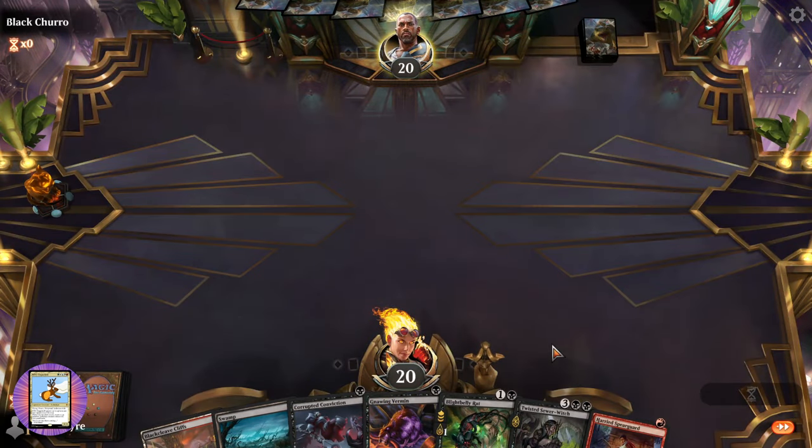If only we had the mana to pay for it — oh well, I don't think it's going to matter at this point. Can we get enough poison in — one, two, three? Up to eight poison counters, minus one on that creature. I don't think we'll be able to cast the witch though; we have two but probably don't need to at this point.